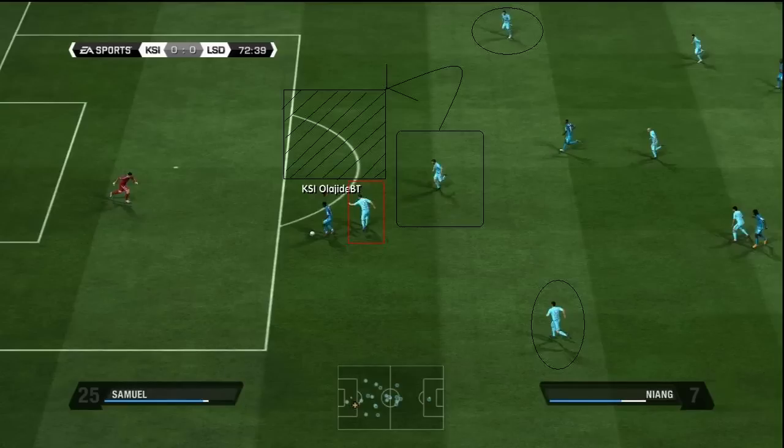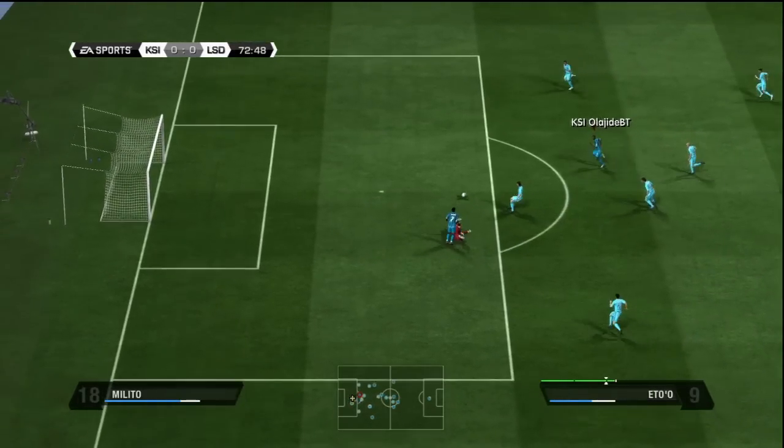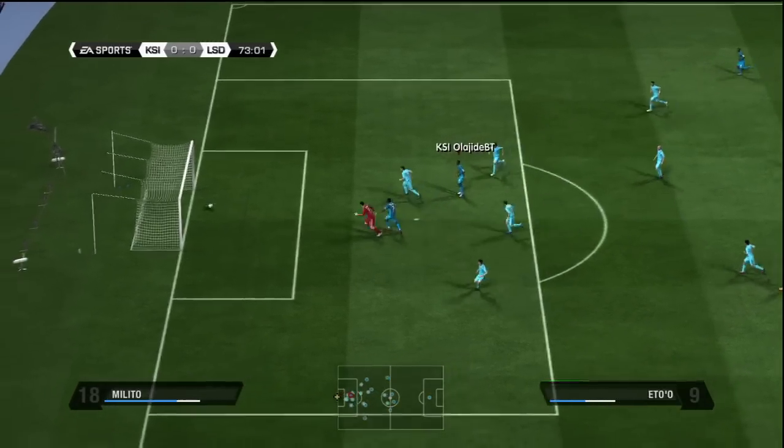This is the position that he should actually be in. We'll continue the clip. And as you can see, it's all gone wrong. As I said, this guy should have been here, and the AI only realizes this as soon as the pass has been made. And by this time it is too late, and this leads to quite a crappy goal.